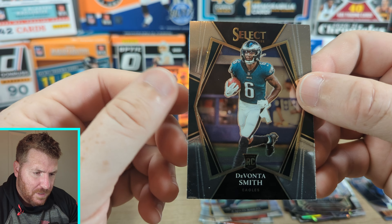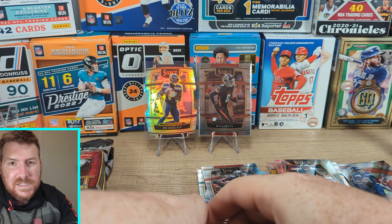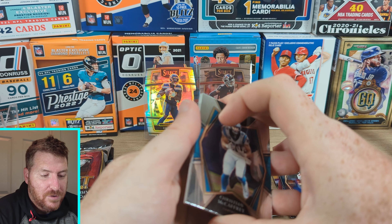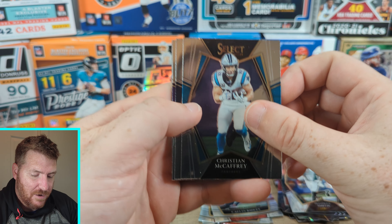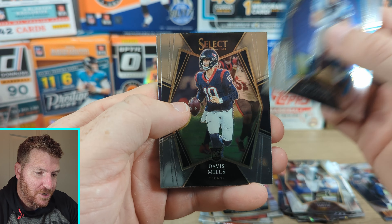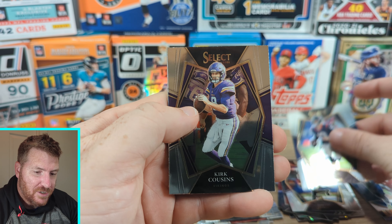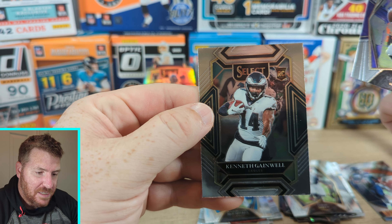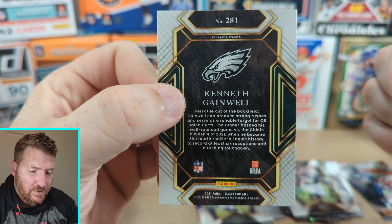That's all beat up. Panini, get it together. Do you think when Panini gets taken over by Fanatics or whatever they're going to do, they're going to fix stuff? Probably not, right? Christian McCaffrey. Davis Mills. Kirk Cousins. And last but not least, Kenneth Gainwell on the Club Level.